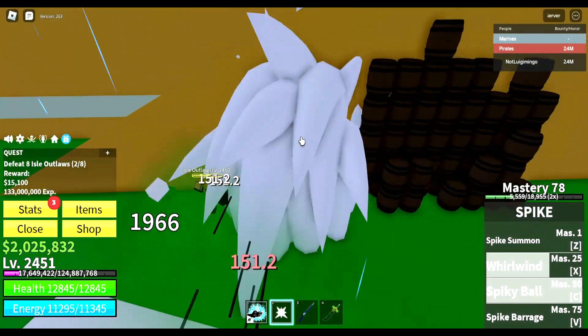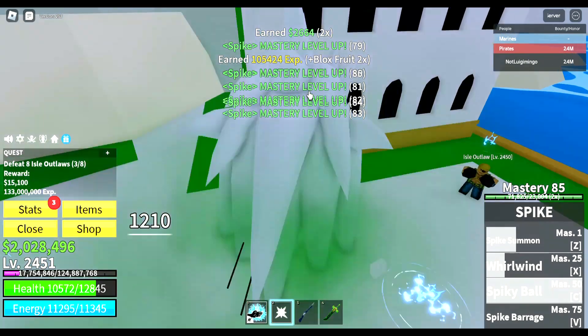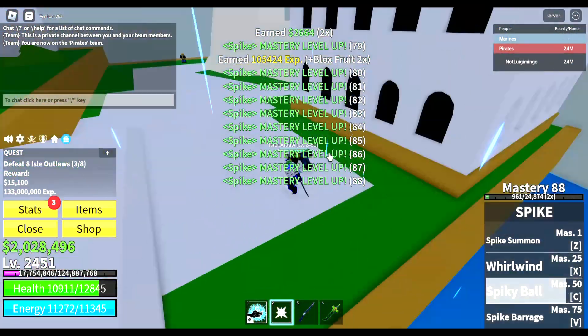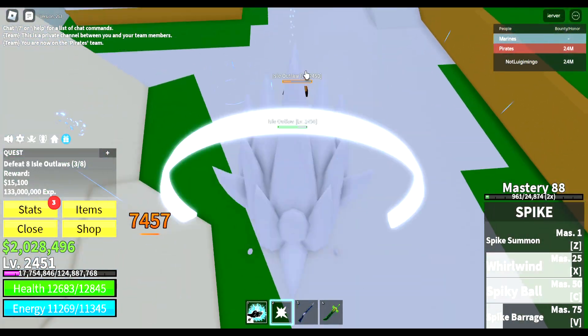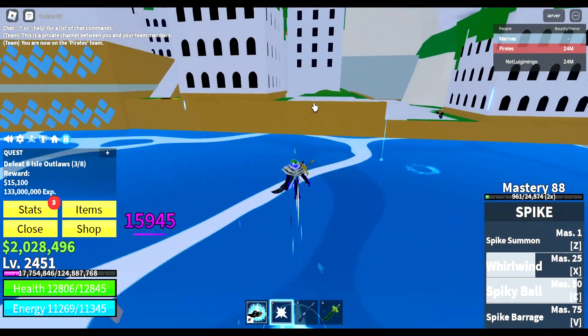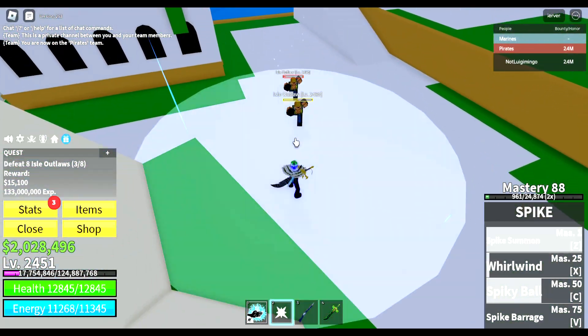The third move is called Spiky Ball. You need 50 mastery for this move. You turn into a giant white Sonic the Hedgehog and dash straight towards the enemy, shredding them as you go. It is an improved version of the old move of the same name. It's a relief that Spiky Ball now rolls straight and doesn't just go anywhere randomly. The move deals about 4500 damage and has a 14 second cooldown.